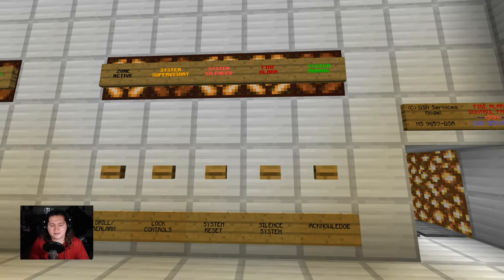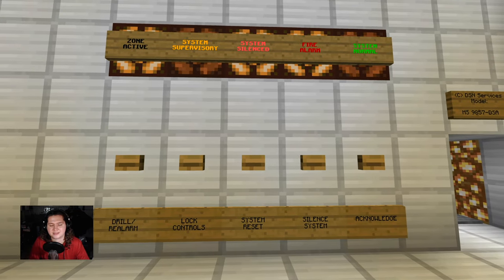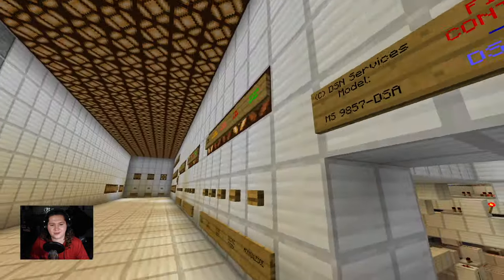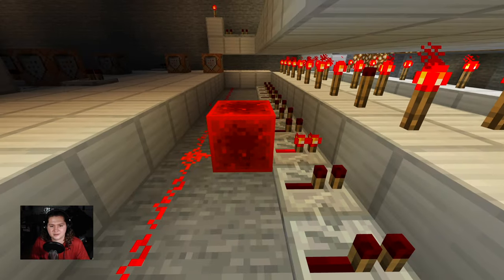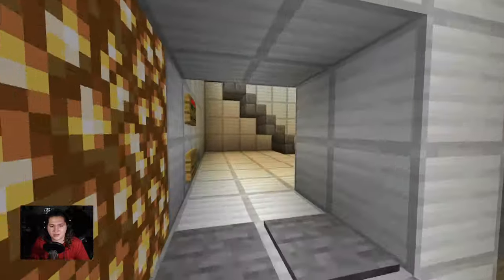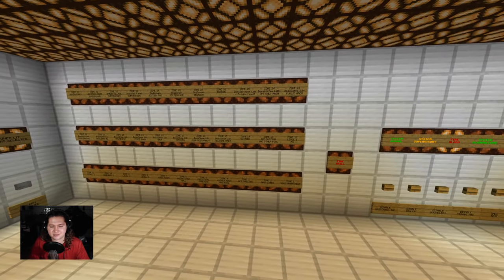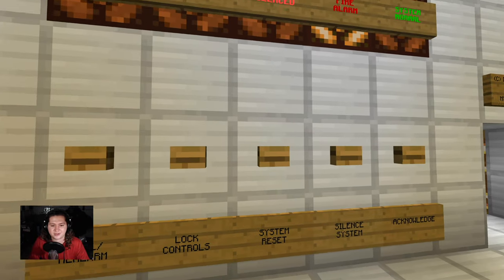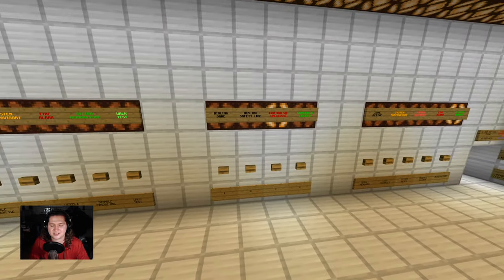This is where the biggest detriment of this panel comes from. As you can see, that zone active light is still on because the pull station has not been reset. Check what happens when you try to reset the system with an active zone - right back into alarm, just like a real fire alarm system. The redstone block is still here because the pull station is still pulled. Now, check what happens when you reset the pull station. The redstone block goes away, but as you can hear, the system stays in alarm, which is all well and good. But the issue is, when you reset the pull station, the zone light shuts off. This was the biggest detriment of this panel, and honestly, if that wasn't an issue, I would probably still be using this panel today because it's just so cool. But now we can reset normally. This one also doesn't lamp test, which kind of sucks, but that's okay.